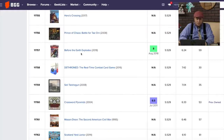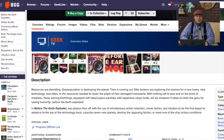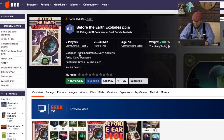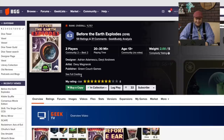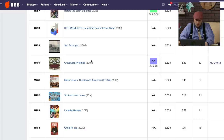Heroes Crossing: Before the Earth Explodes — it's kind of a bummer that it's so low here. It is from Green Couch Games, and they make small games that can get lost in the shuffle. You're trying to get off the Earth, and it's basically a rock-paper-scissors thing — you're picking different letters to do various things, to build ships. I want to say it's two-player only. Yes, two players back and forth, just trying to outguess the other person. I liked it; I thought it was a lot of fun. It's from Daryl Andrews and Adrian.